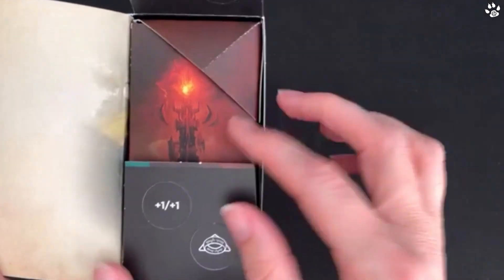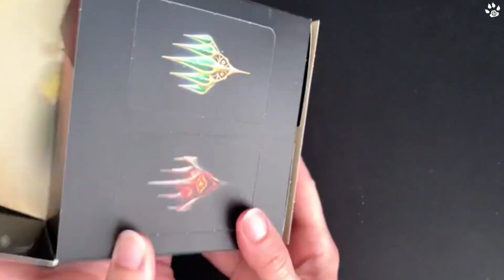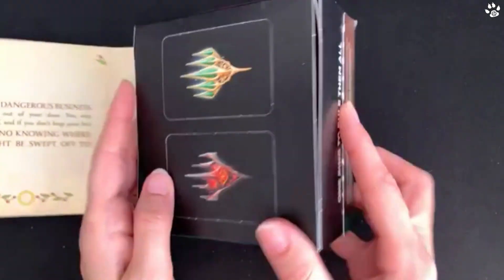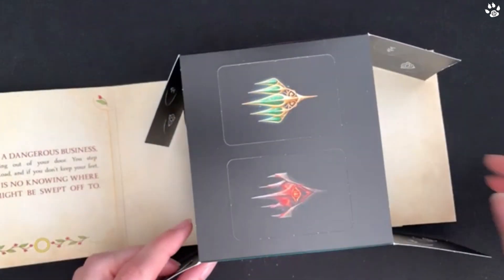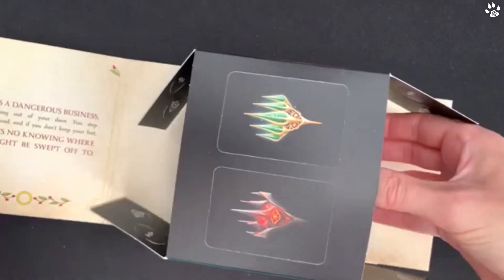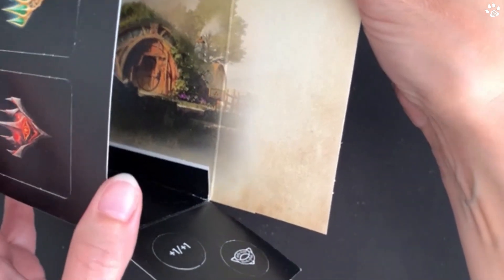That's the other side of the plus one plus one counter - you could pop those out. If you fold it around on the other side you've got another set of counters, and in the middle we've got the box to pop out. That slides out really nicely, and inside here you can just see they've got an image of Bilbo's house.